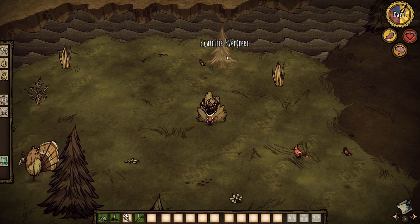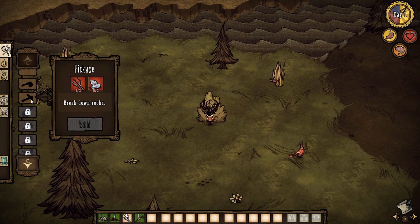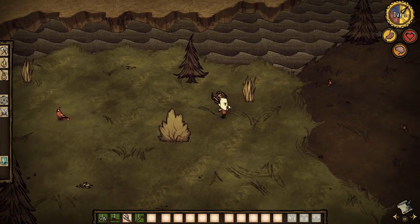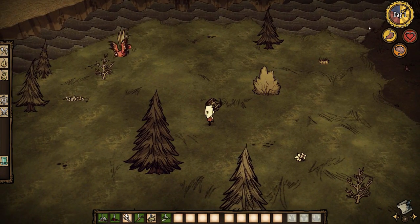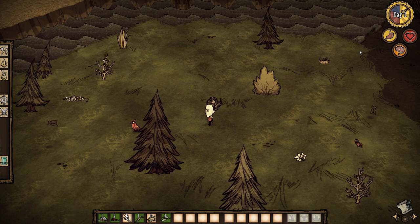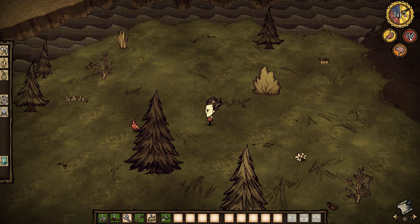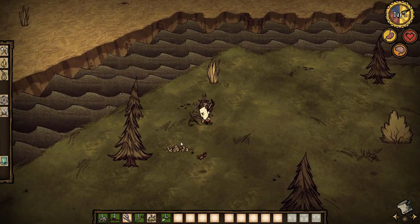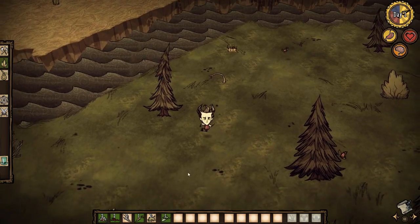You need tools like axes to cut trees down, and a pickaxe to cut rocks. I just need a flint, so I'll keep an eye out for that. Over here on the right, this shows the time of day, what day it is. I believe this is your stomach — constantly going down because you need food. This is health. I'm assuming there's fighting mechanics. And I guess this is sanity — maybe it's kind of Lovecraftian in that you have to maintain some sanity.